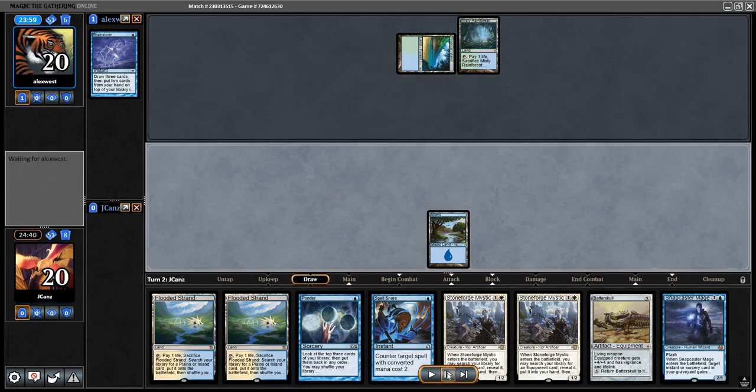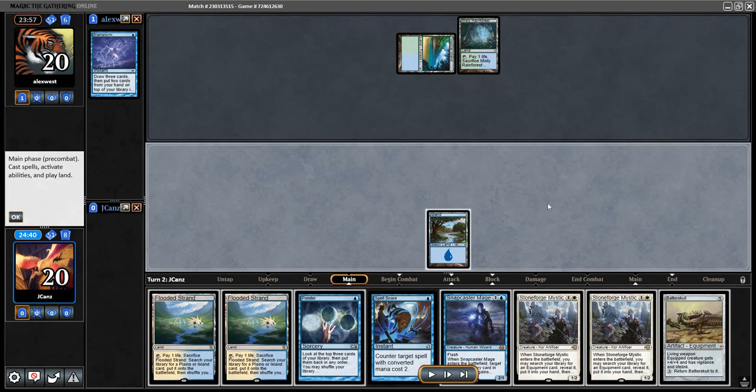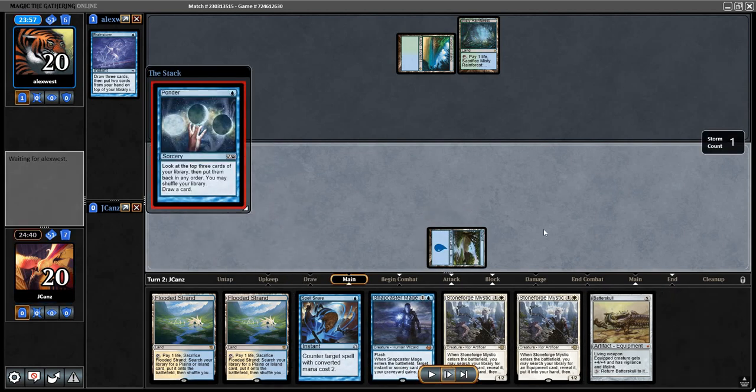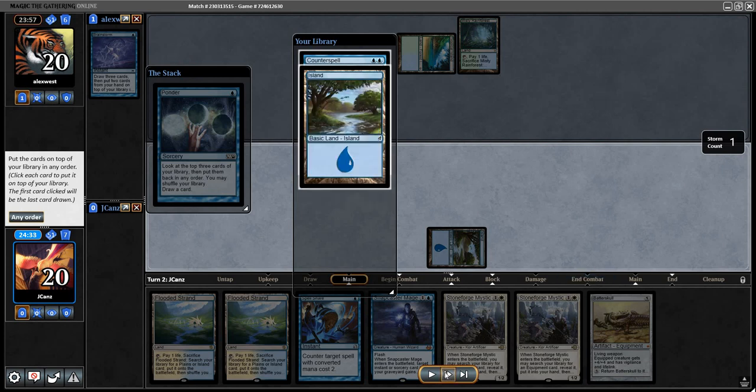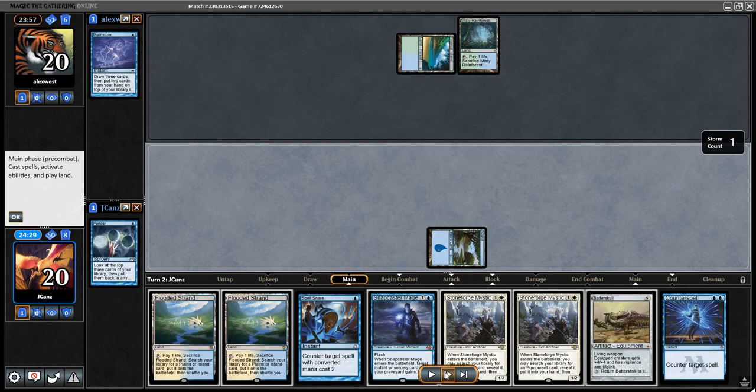They're not playing a two-drop here, which is fine. I do want to Ponder now to see what else I can get. They could actually be Storm — they do play Tropical, so it could be quite a few things — perhaps more counterspells or Force of Will. Let's see where we're at with Ponder. Counterspell isn't all that bad. I can probably do something like lands and Counterspell. It really depends on who I thought I was up against — if I thought I was playing Storm, I'd want to hide the Counterspell away from discard.